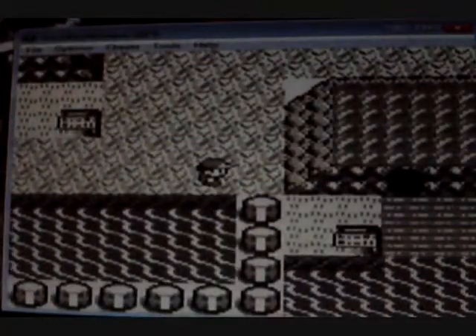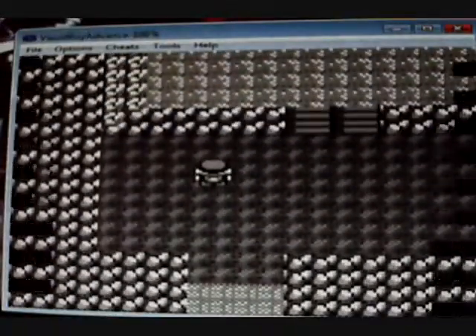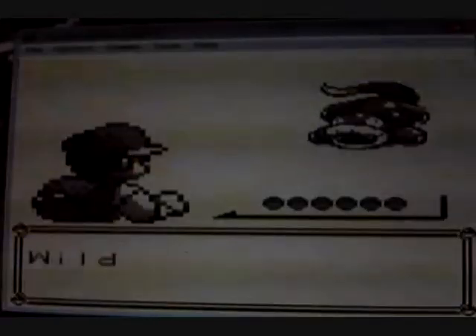Now let's go to Sea Foam Islands. There's an entrance here and there's an entrance there, but we cannot get to that entrance, so we have to go through here to get to there. Sea Foam Islands is still kind of confusing me, just a little bit.